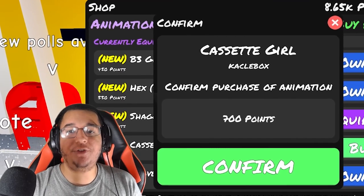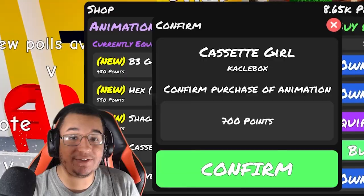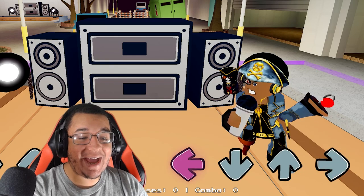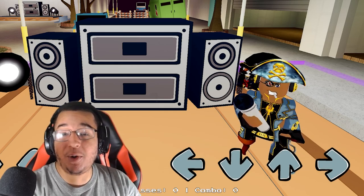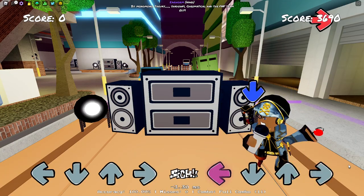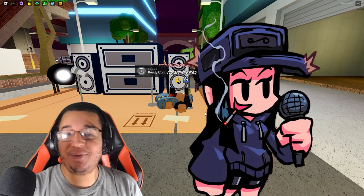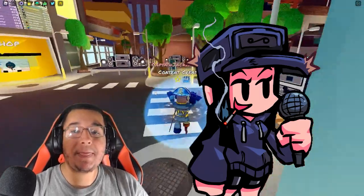Our most expensive animation is going to be the Cassette Girl animation. This one's going to cost you 700 points. This is what it looks like on idle, left, down, up, and right as well. You actually have a model of what looks like a cigarette in your mouth. But they actually got me with that one — I thought it was going to be a cigarette or something, but it's actually a lollipop that you're holding in your mouth. Pretty cool!